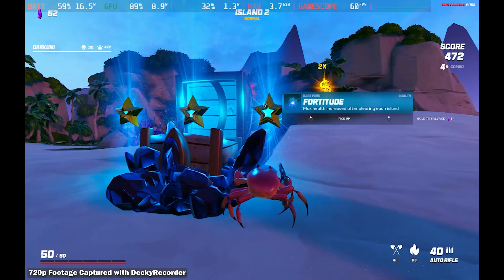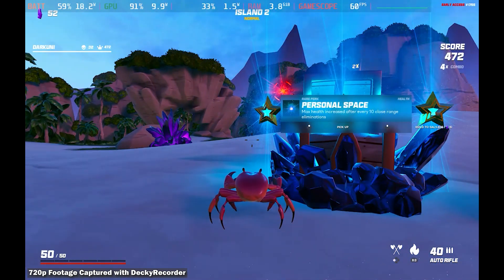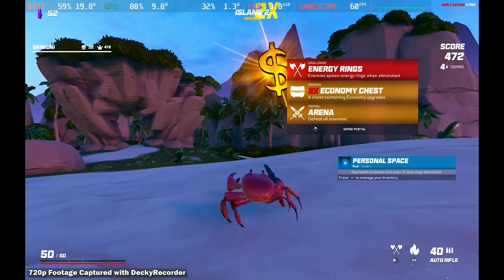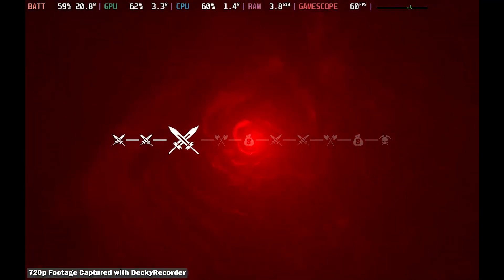Okay, so we're going to go ahead and pick up. These are health-related items. We're going to go ahead and choose that, and we'll choose what our next leg is going to be. Energy rings are sort of a pain. Let's go for this though — critical hits.